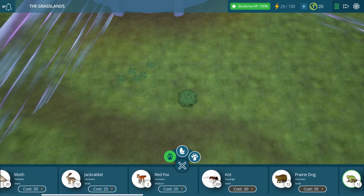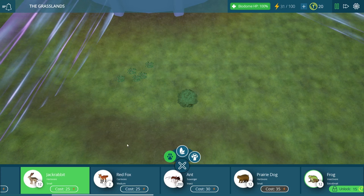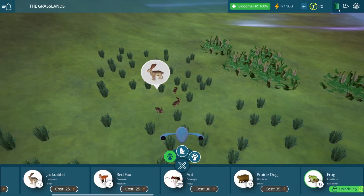I know some of them are insectivores, so they would eat insects. Some of them are very small, so they can only eat certain types of small creatures as well. But for now, let's take our jackrabbit and put him right in the middle of all this nice grass we placed, so he will be very happy with his current location.